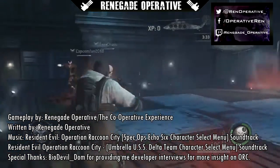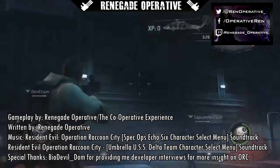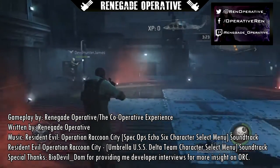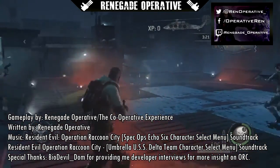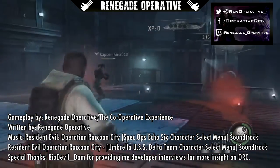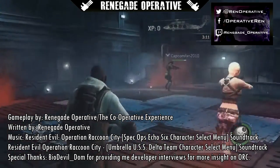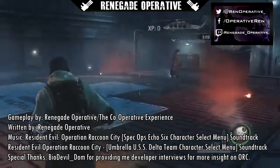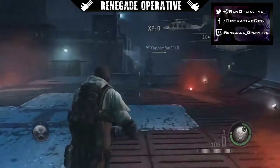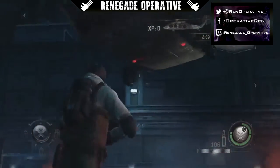Operation Raccoon City was an outsourced title created by the now defunct Slant 6 Games. Slant 6, along with Ninja Theory, was just one of those odd and questionable choices when it came to Capcom outsourcing to other developers. They placed a lot of confidence in them, but their track record was as thin as a piece of beef jerky. All Slant 6 was known for was SOCOM ports on the PSP and SOCOM Confrontation, an online tactical shooter that wasn't well received amongst gamers and critics.